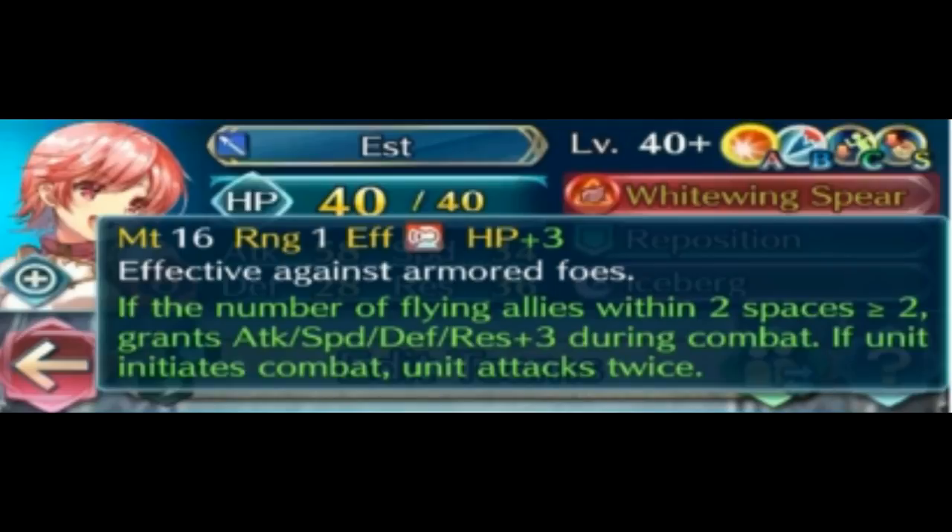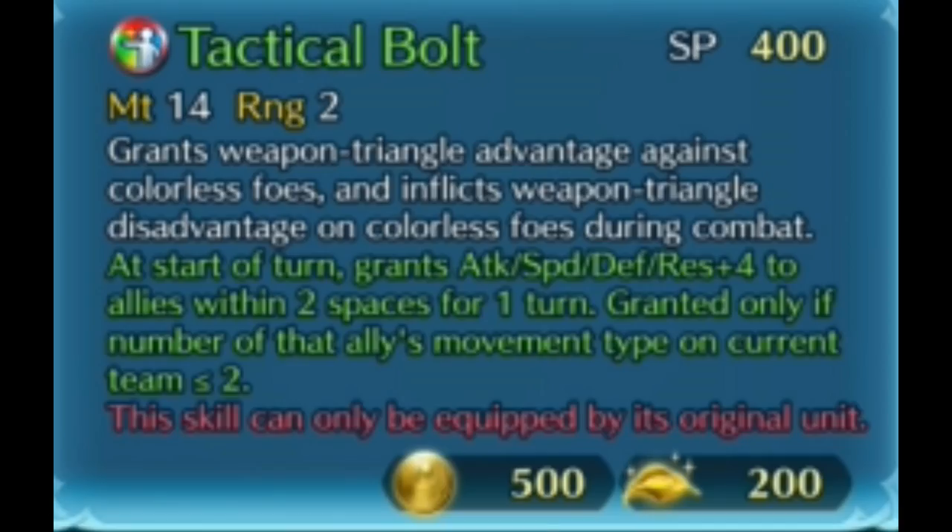Now let's look at the Twin Robins. Male Robin gets Tactical Bolt: it grants weapon triangle advantage against colorless foes like a Raven tome, and at the start of the turn, gains attack, speed, defense, res equal to the number of allies within two spaces — but only if allies of your movement type on the current team is less than two. It's Spectrum Tactics.